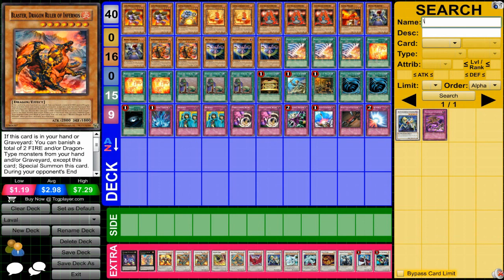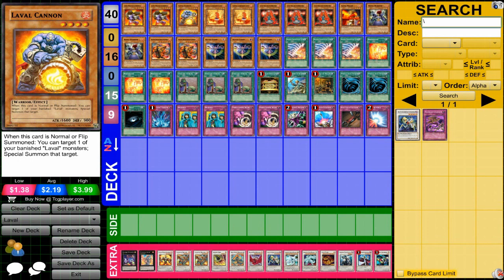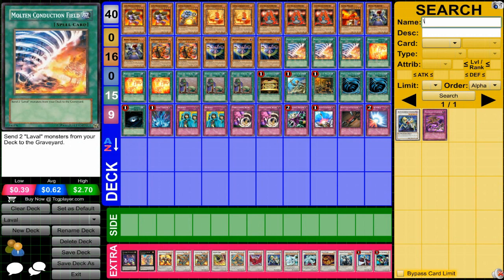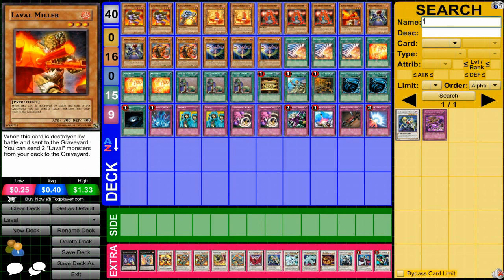With the banishing from Blaster, you can also use Laval Cannon to bring something back out. Then we have Battle Fader — again a one-star you can use, and also nice because you want to do some stalling until you can get the combination going, so that card works perfectly for that. For the spell cards, Mold and Conduction Field — this card and Laval Miller do the same thing, and it's what you need to make the combination work.